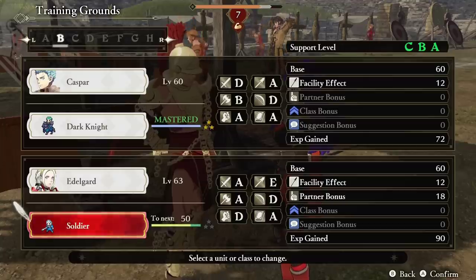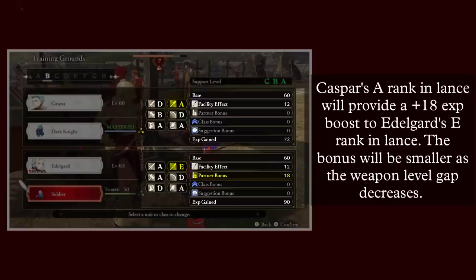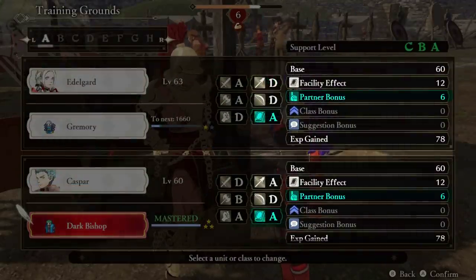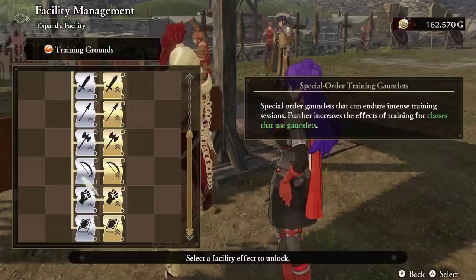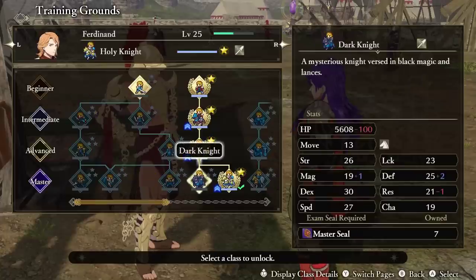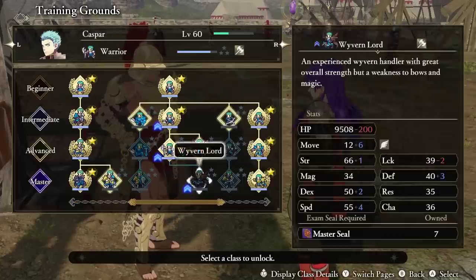The amount of experience gained is influenced by several variables. The higher the partner's matching weapon rank, the more exp they will receive, so if you want to optimize class exp gain while training, try pairing accordingly. Even if they have the same weapon rank, a bonus will still apply. Upgrading the training facility's corresponding weapon type will also increase the exp rate, as will being driven towards a branch in the class tree.